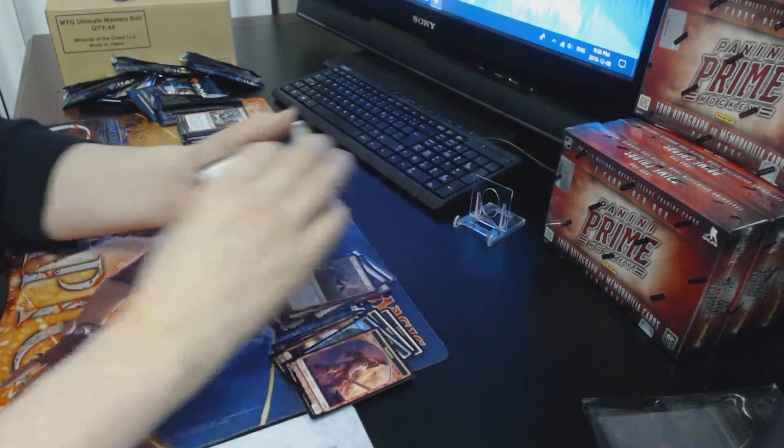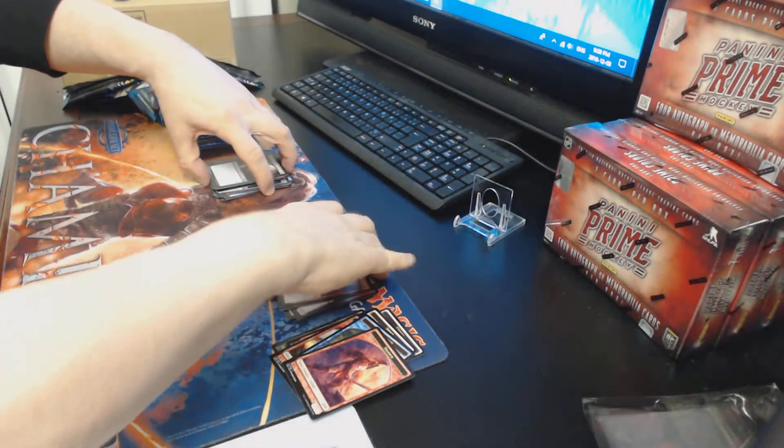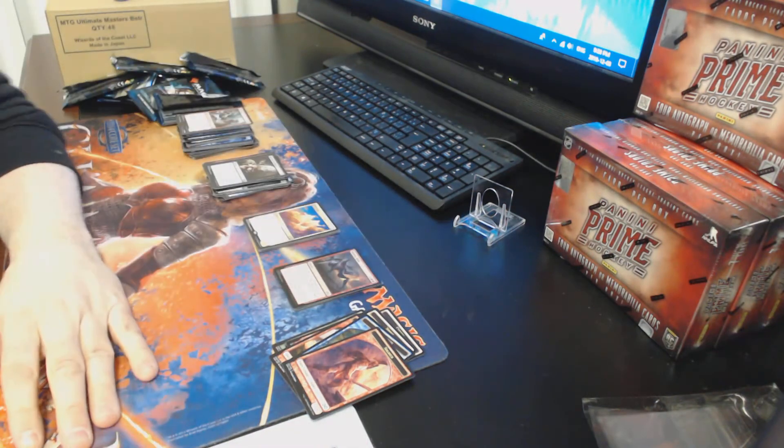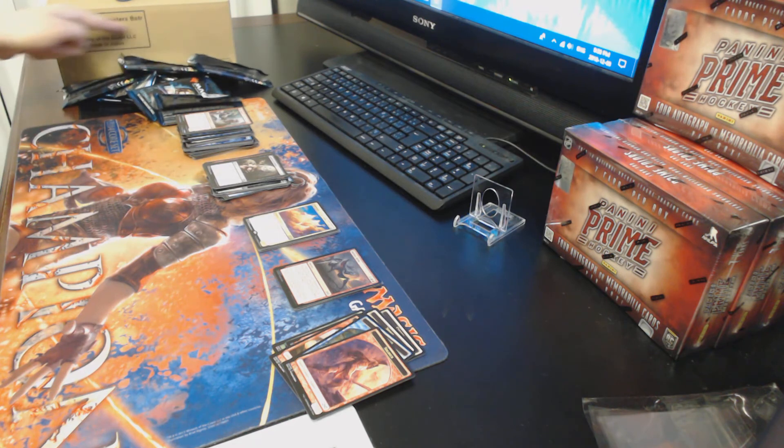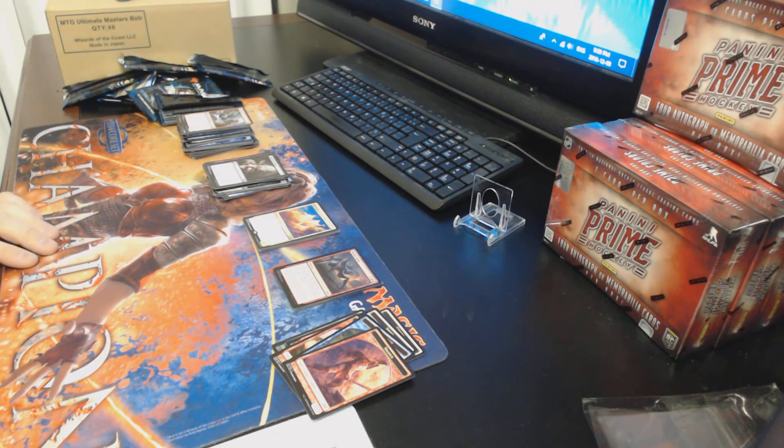Recap: out of eight packs, the big hits were Maelstrom Pulse, Ghâttic Teague, and Reanimate. Hope you enjoyed this pack break everybody — we'll upload right away and move on to the next one, which will be a sealed box from this half case. Have a good one everybody, thanks!